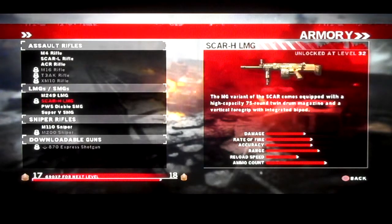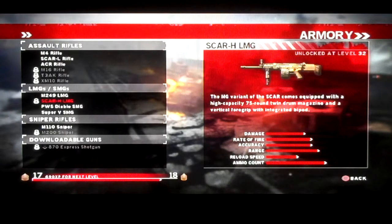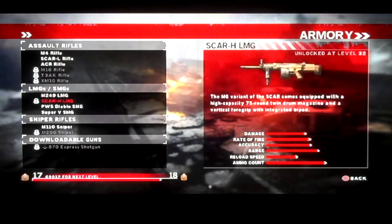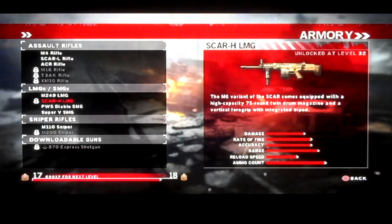Then we have the light machine guns. The first is the M249 light machine gun, which is basically an M60. They're a lot better in this game than in Call of Duty games. The Scar H LMG is the machine gun variant of the Scar L rifle. Personally I don't like it as much — it doesn't do as much damage, shoots faster, has a little bit better accuracy, but takes longer to reload. I prefer the M249, but you have to try them out to see which one you like better.